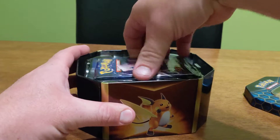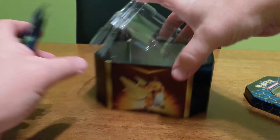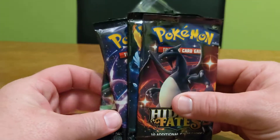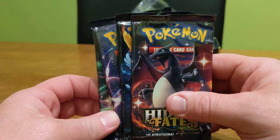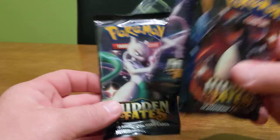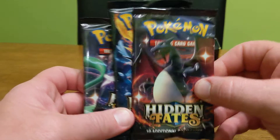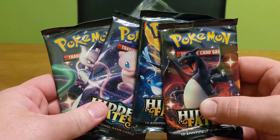And the important stuff — we have four Hidden Fates booster packs. This is the first time we've done a video on Hidden Fates, haven't we? Yeah, we've only ever opened three booster packs of Hidden Fates until now. And we've got shiny Mewtwo artwork, Mew artwork, the three legendary basic birds, and a shiny Charizard. I can't tell if that Mew's shiny because it doesn't look different to the normal one.